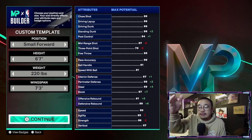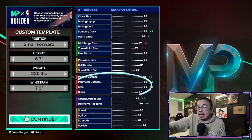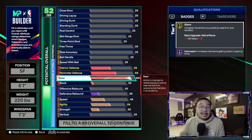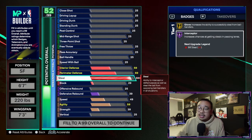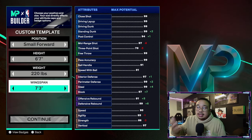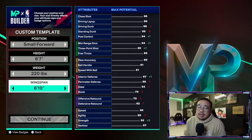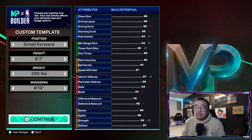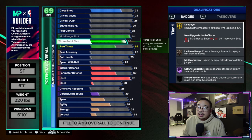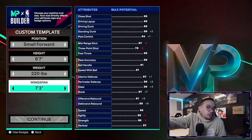Take a look at this lock or defensive build for example. If you look on the right-hand side at its max potential, you can see it can max out at 99 steel. Let's say I only want to put it to 94 steel — I get Gold Glove and Hall of Fame Interceptor and save some attribute points. But then you might think: why not shorten the wingspan to get higher shooting? We can go down to a 6'10" wingspan with 94 steel, giving us a 94 mid-range and an 85 three-ball.